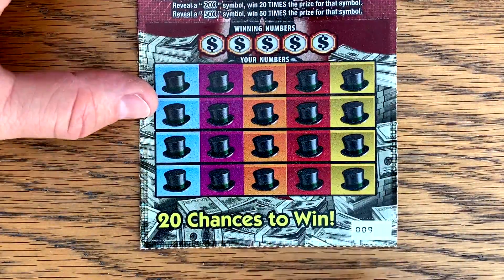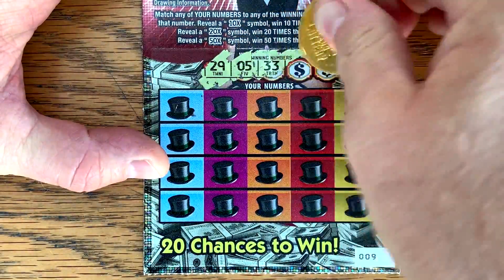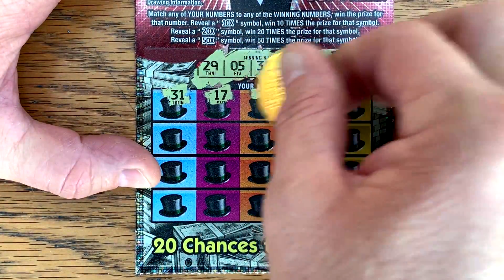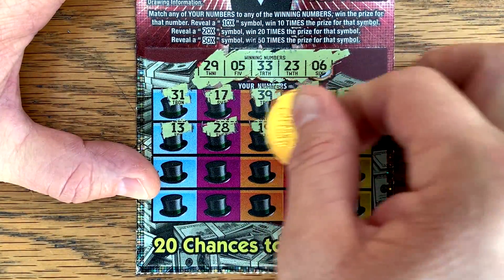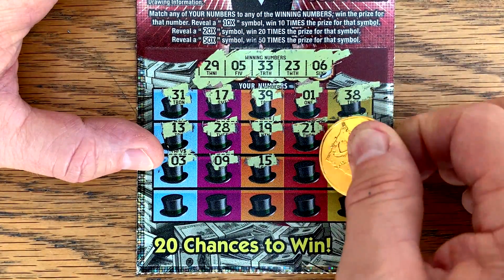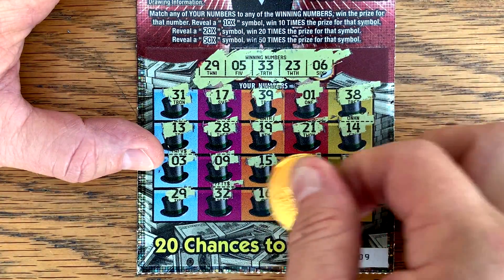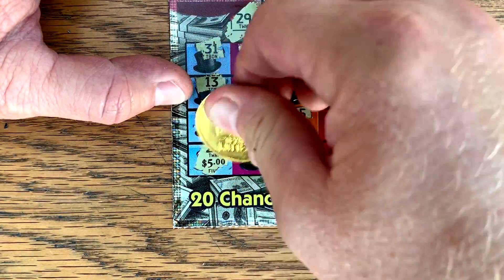Starting on ticket number nine. Match win, 10, 20, 50 times. We have a 29, 33, 23, and a 6. It is beautiful out here today, no wind at all, which is unusual up here on the hill. Let's find the multiplier one time. Last row we have — got a win! 29, 32, 16, 18, and a 4. Matching 29s. What do we have? 5 bucks. We're at 30.